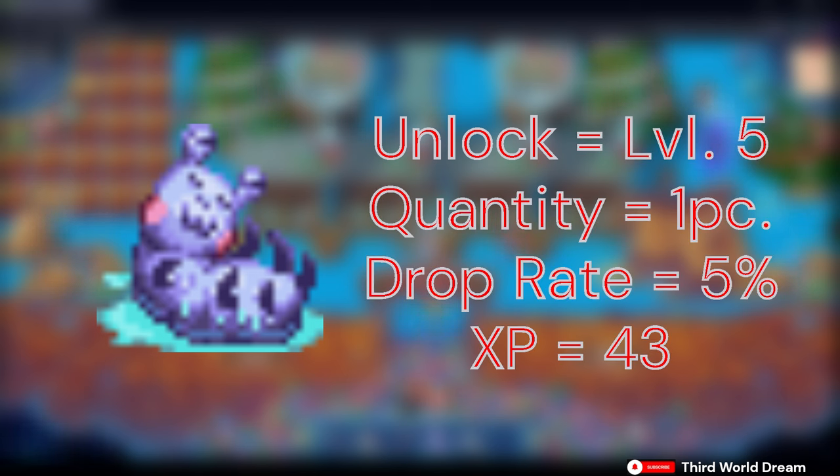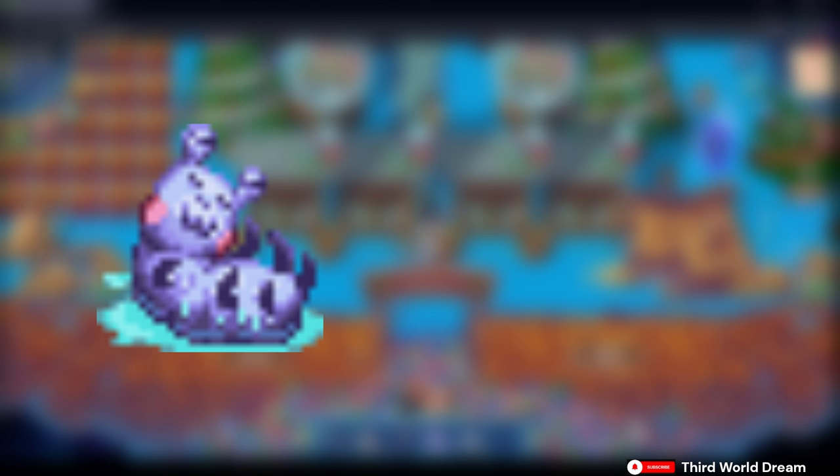Finally, we have the Silk Slug Spider. You unlock this at level 5. It only drops 1 piece and has a 5% drop chance rate. It gives 43 XP when collected, and it can only be crafted into a G-mix — I think this was for an event. So far, there are no major uses for it in the game. Its only value comes from its rarity, and that sometimes it would be asked of you on the task board.